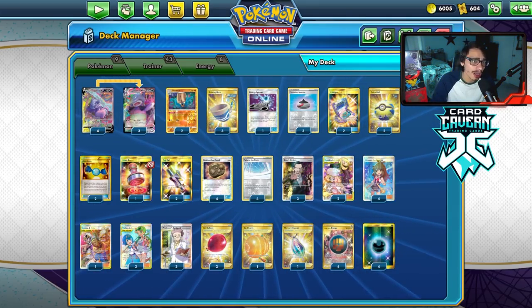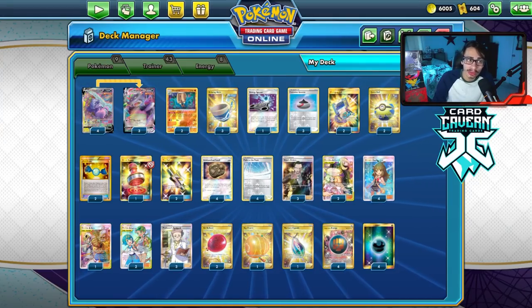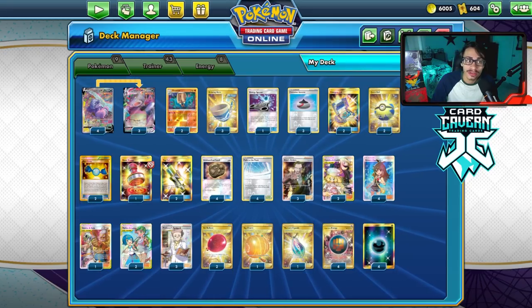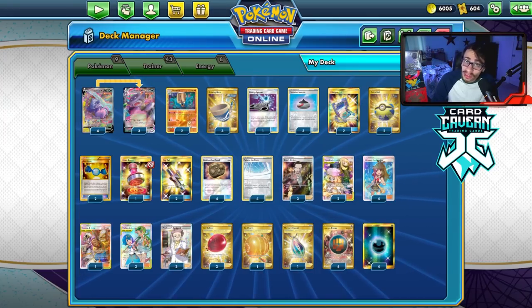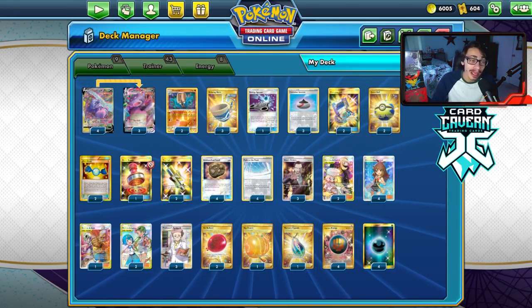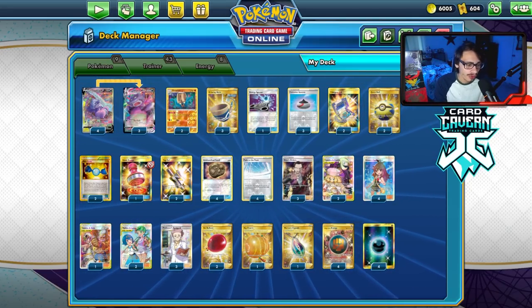If you get any codes at CardCaven, use my discount code LDF at checkout for a 5% discount on your order. Also check out the video articles I've been posting — I just posted a new one on an Eeveelution VMax deck. And I now have a Discord, just made a day or two ago, so make sure to join — link is down below.